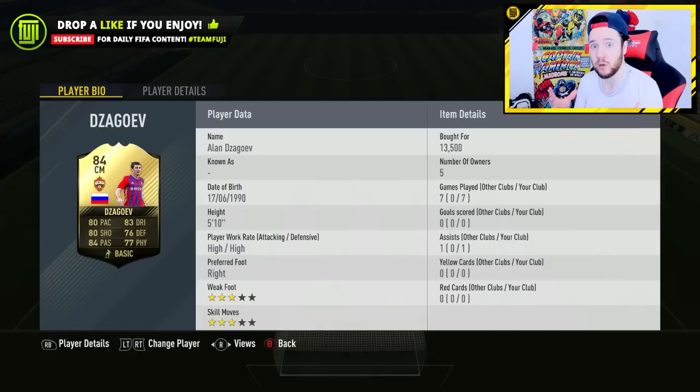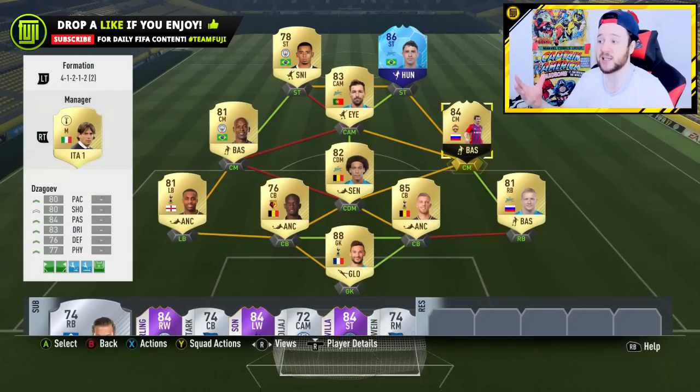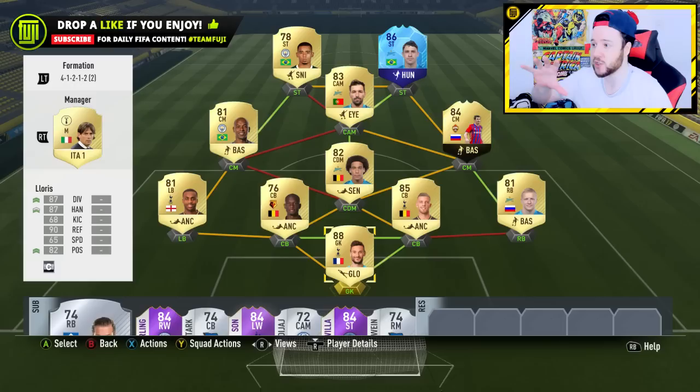He was doing a good job breaking up the play and going forward, but he didn't score any goals which was unfortunate - I did get him into goal-scoring positions and he just didn't have the best shot. Going through the full team: in goal we have Hugo Doris, the second most expensive player in the side. He's fantastic, but if you don't want to spend that much you can drop in Jack Butland or any alternative Premier League goalkeeper.